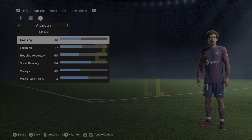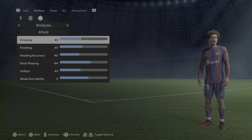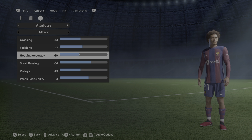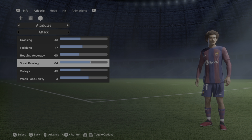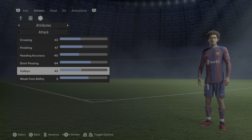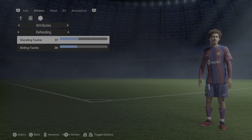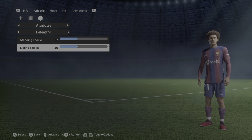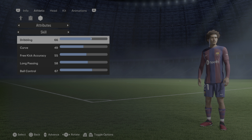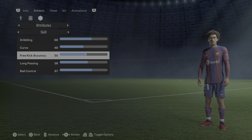Let's take a look at the attributes. His overall is a 62. For attack: crossing is 43, finishing is 47, heading accuracy is 40, short passing is 64, volleys is 43, and weak foot ability is 3. For defending: standing tackle is 37, sliding tackle is 36. For skill: dribbling is 66, curve is 49, free kick accuracy is 55, long passing is 58, and ball control is 67.